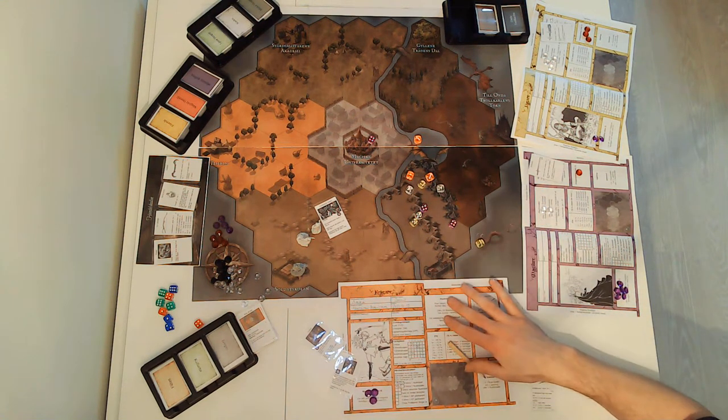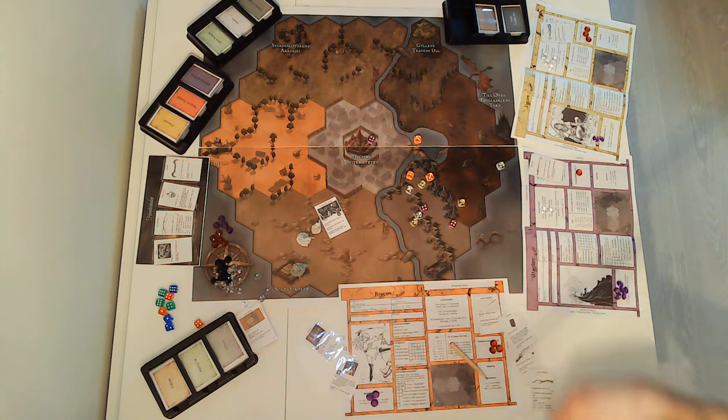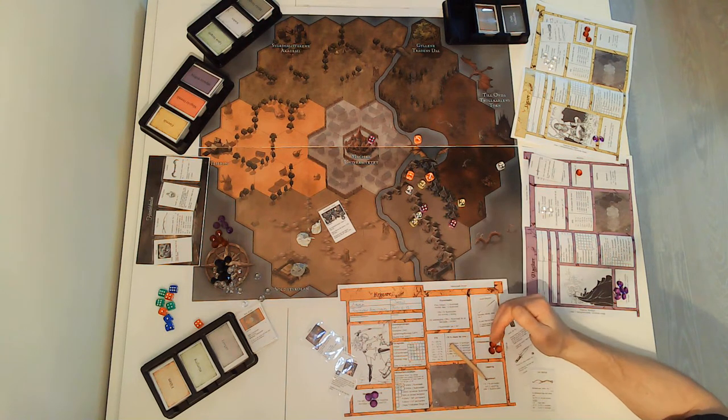You can always pay one flux crystal to reroll one die, or pay six to select the outcome of a die. At sunset, you can also pay flux crystals to regain health on your character.